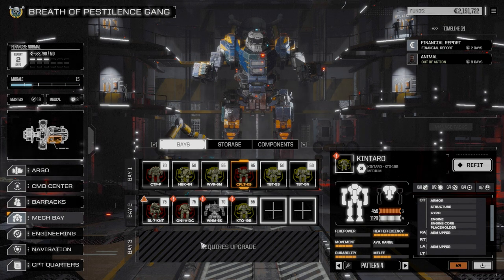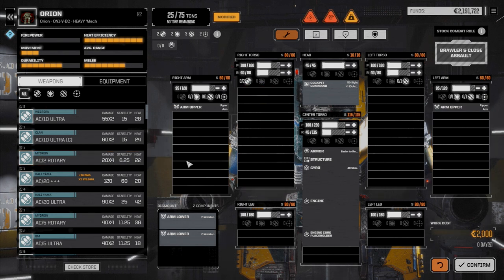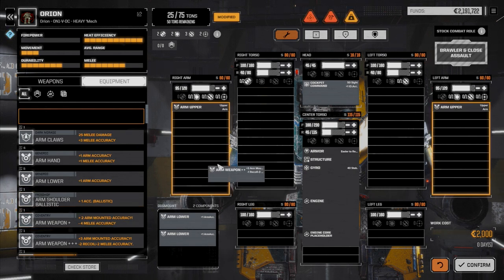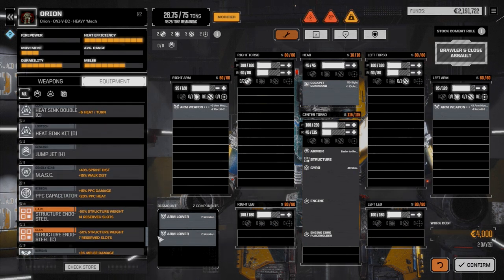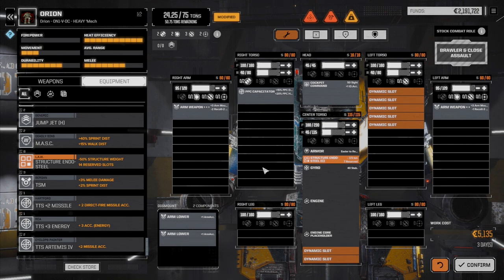We've got enough to start working. We want to get the Warhammer and Orion back and running, so let's work on the Orion first. First thing we want to do is install our PPCs — we definitely want to keep this guy as a long range boat. We're going to take those off and go to equipment. I'm also going to lower the engine he had. We're going to put two arm weapon slots back in, then move down and grab our Clan Endosteel. We definitely need the PPC capacitor back in, so let's drop that in.